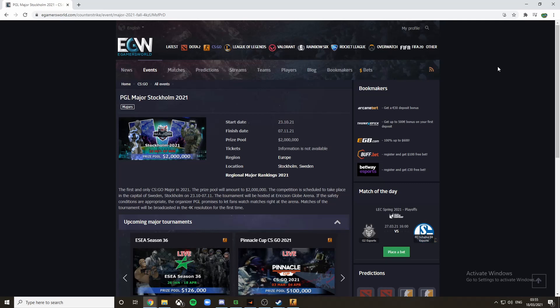This is the PGL Major in Stockholm, Sweden. They will release capsules — more specifically, signature capsules — and when they go on offer at 20–25 cents, they'll be about 30p. So let's do the math quickly: £180 divided by 30p is 6,000 sticker capsules.